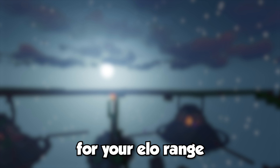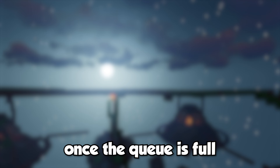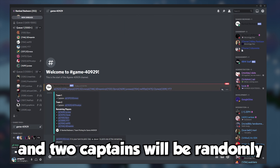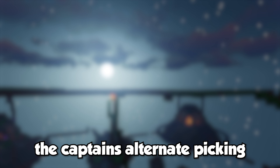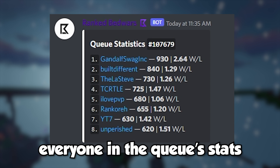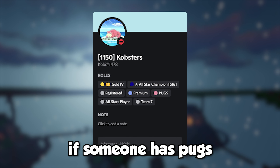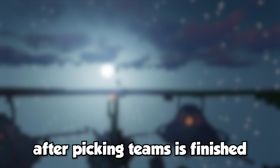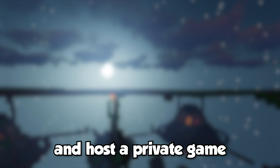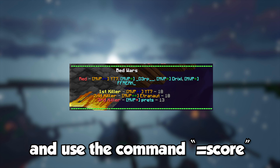To queue, join the voice channel for your elo range. For example, because I'm above 600 elo, I join the 600 plus queue. Once the queue is full, eight players will soon be moved by a bot into a game call. In a text channel made for the game, you will be pinged and two captains will be randomly selected by the bot. The captains alternate picking with the command =p until no one is left. The command =qs can be used to check everyone in the queue's stats, and =i to check an individual's stats. If you're a captain, it's wise to check other players' roles — if someone has pugs, it usually means they're good. After picking teams is finished, the second team will be moved into a new call, at which point you're ready to play. Someone in the queue has to make a party and host a private game. After the game is done, if your team won, take a screenshot of the kill board and use the command =score with the screenshot attached.